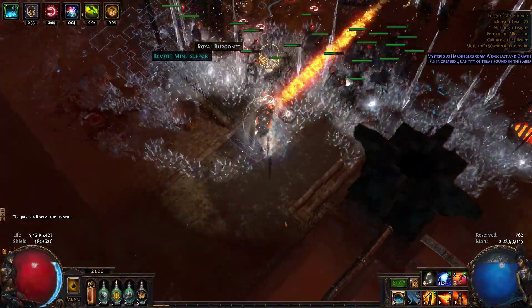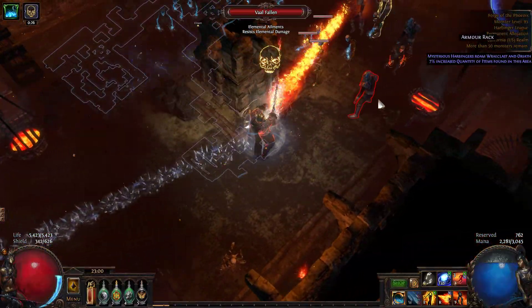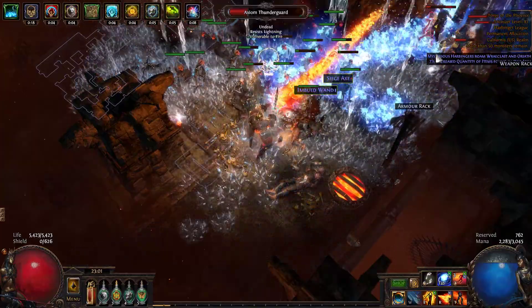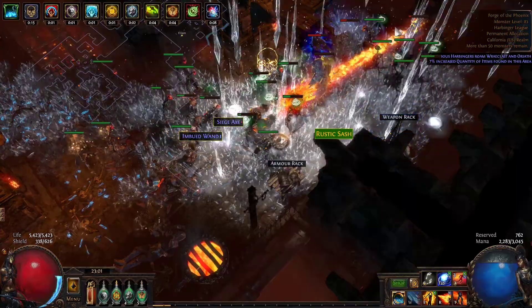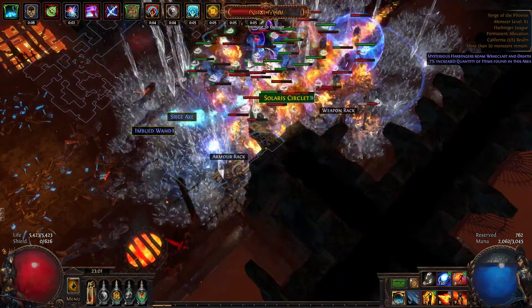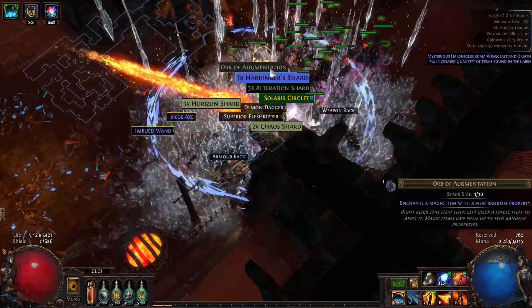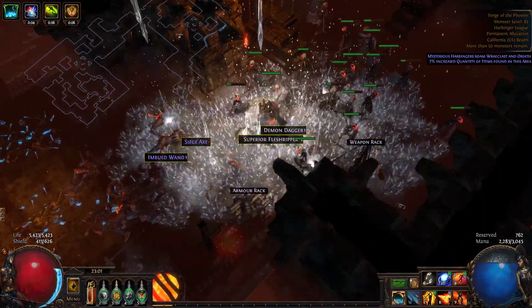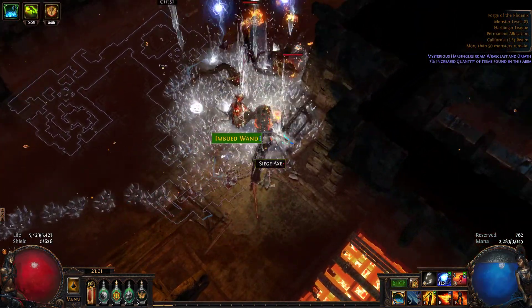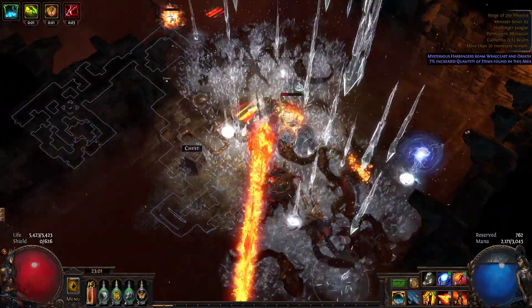Generally you want to stack as much intelligence on all of your gear as you possibly can — INT, life, and resists, that's pretty much it. Because the staff itself gives you a bonus for the amount of intelligence you have, you gain a bonus to your actual spell damage, so that's pretty nice. It also gives you a decent amount of mana, and by using Mind over Matter it lets you be just a little bit more tanky, which makes it not so bad as a life build since they nerfed everything else.